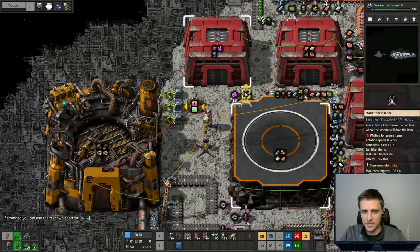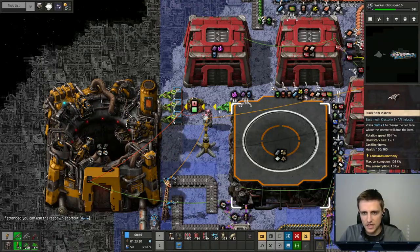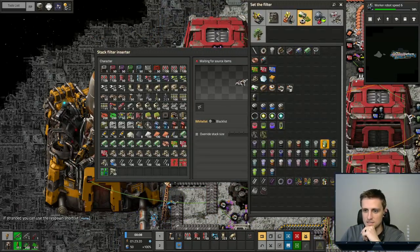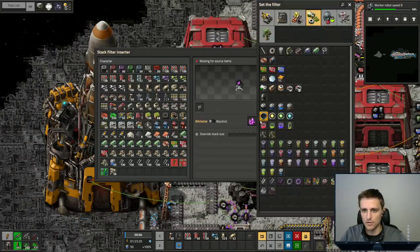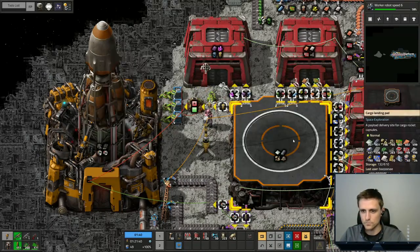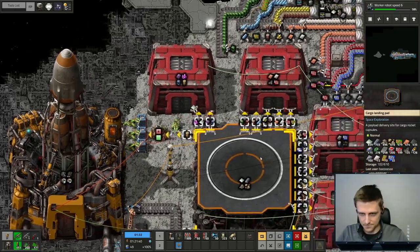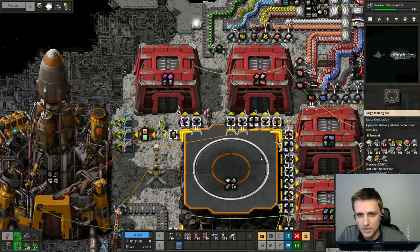First things first — I think we can add another inserter like this. This one we'll do light oil barrels. That's one of our new things. We also need to do beryllium plates. I don't think there's anything else that's new. I think that was everything. I think we're good.